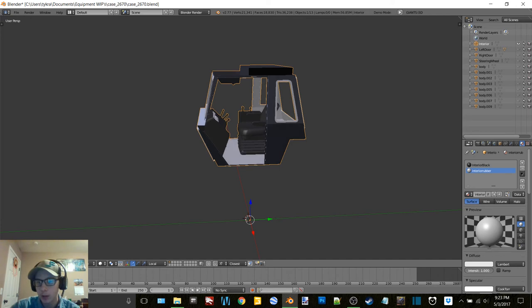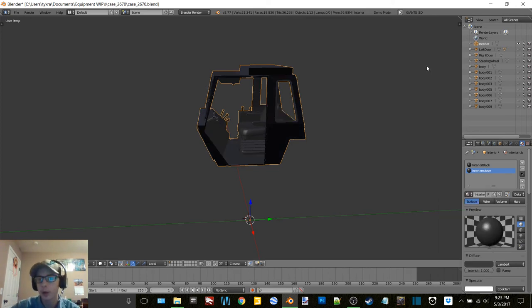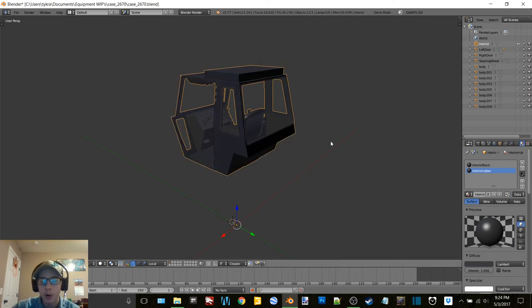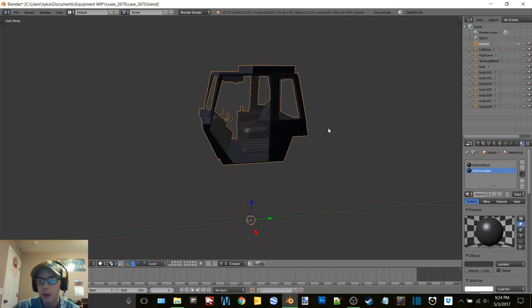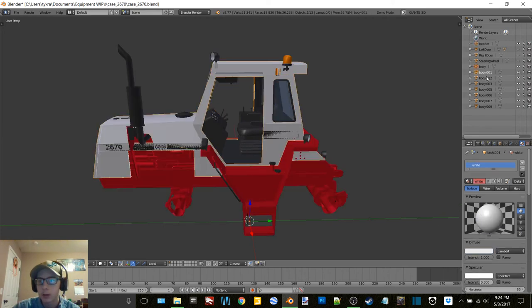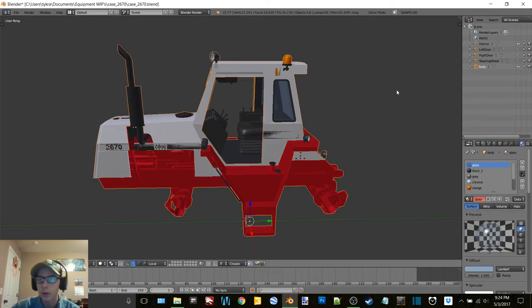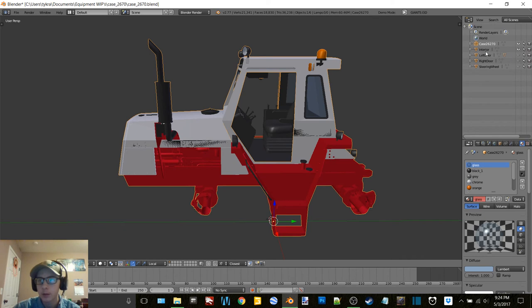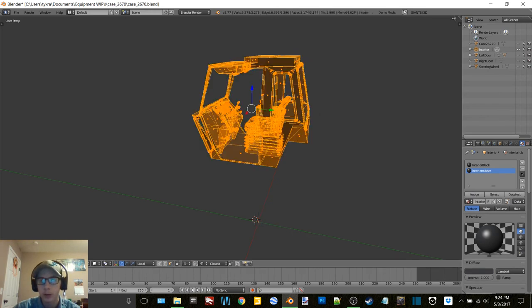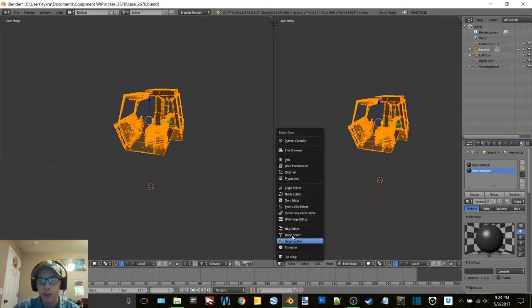Interior black - we're going to name this 'interior'. And then 'interior rubber'. Man, I can't believe how perfectly that's set up - that is just awesome. Okay, so then the rest of the body can be turned on as well. Case 2670. So then we're going to bake the interior quick - tab into edit mode, get this thing baked up, get the tractor baked up.